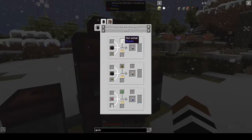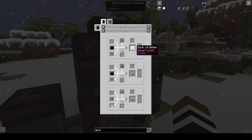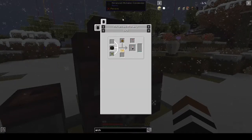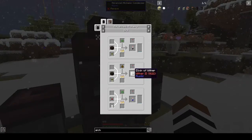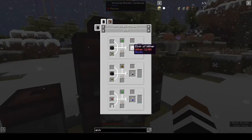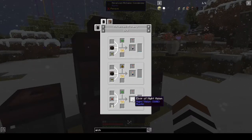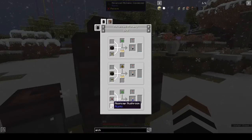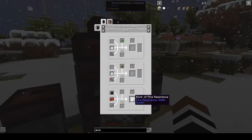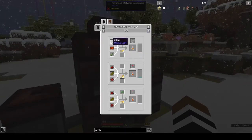You get different strengths: horsetail gives you strength one, marshmallow root gives you strength two. Wither two lasts for less time but it's stronger — wither gives you it for a minute and a half and the stronger version is only 22 seconds. Night vision for eight minutes, wow. Spider eye and moon cat mushroom. It's just giving you different things — speed, fire resistance, health boost.